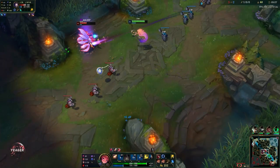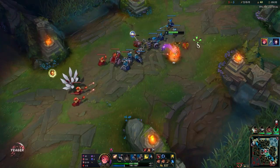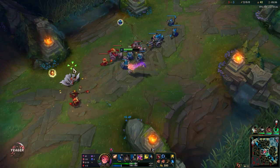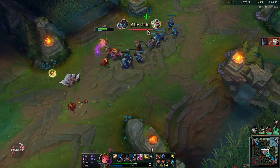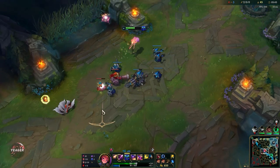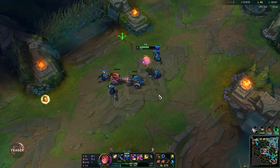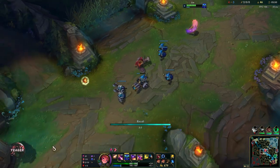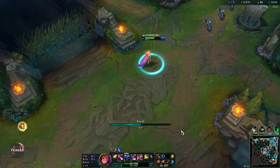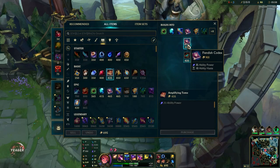We got a nice snipe off here. When you play in higher elo, people will start dodging your abilities. What I did here is throw it behind her — I expected her to dodge and that way we make sure it hit. That is something really important on Zoe. Also keep in mind that her E has a slow animation, so you have to aim it a bit further behind than you would normally do on other champions. Otherwise, even if you predict the dodge, it won't hit.